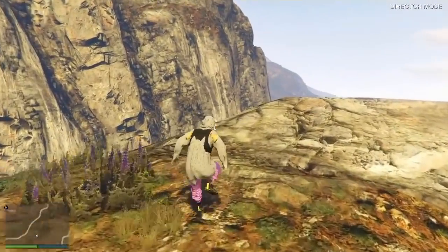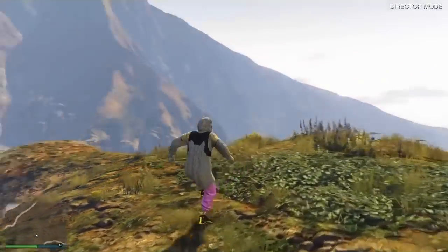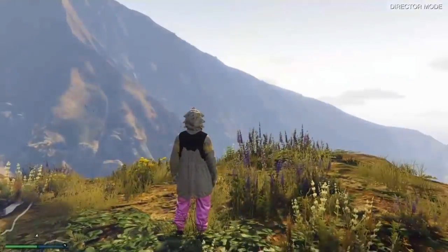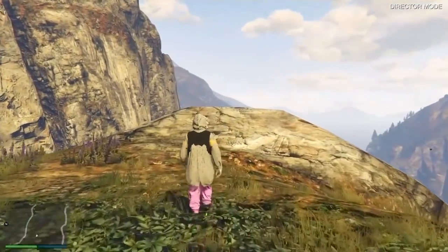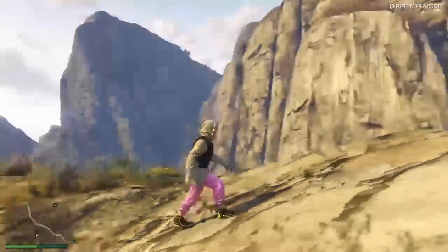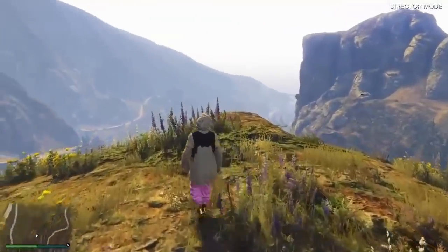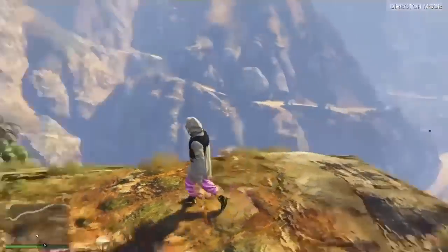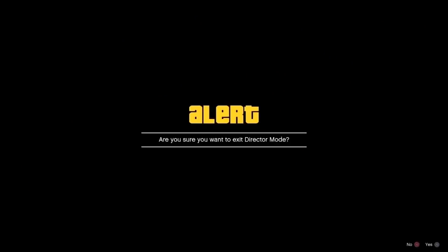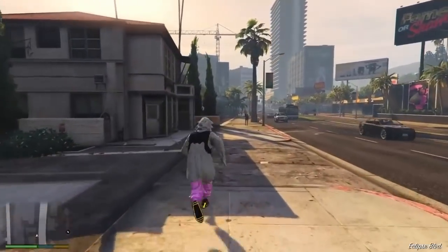It doesn't matter what color joggers you get, but you do have full customization over it — you're able to put any shirt or shoes on. I lucked out and got the Tron shoes, which is extremely rare to match with joggers and a Christmas mask. Walk around for 10 to 20 seconds — the longer the better, because if you go too quick it's gonna glitch out, nothing's gonna load in, and you'll get a blue screen. From here just hold down on the d-pad and switch onto your story mode.